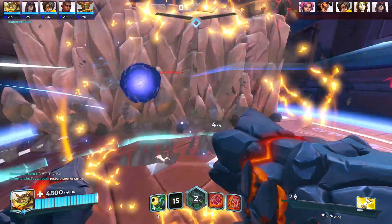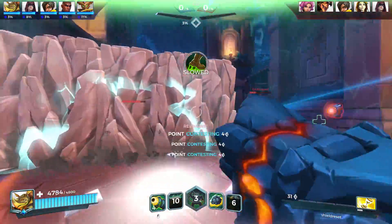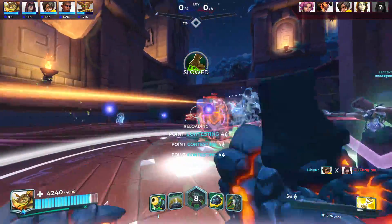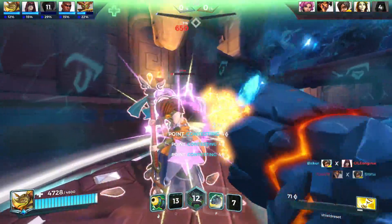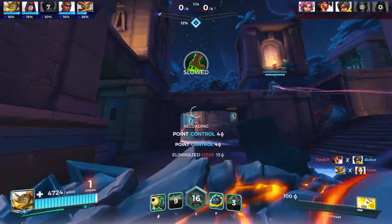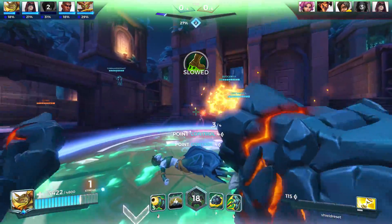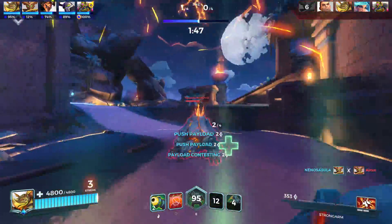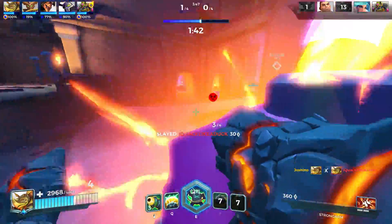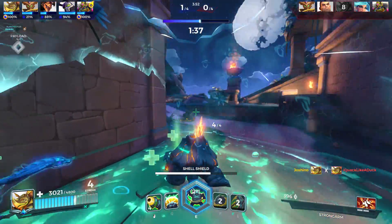Another reason this loadout is so good is that it gives you the chance to fight whilst your shield is down. The Pluck card gives you 80% on the first hit and you can burst squishier champions down pretty much instantly, but here while you're in your shield not taking damage and enemies are trying to come inside, you can be doing as much damage as that 80% — whereas without the shield placed down, you'd be walking around in a channeled shield unable to do any damage.